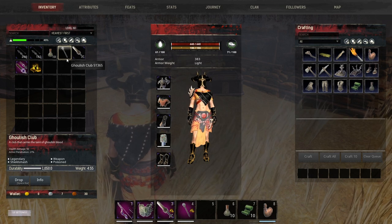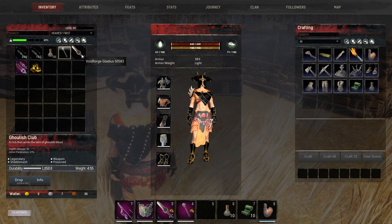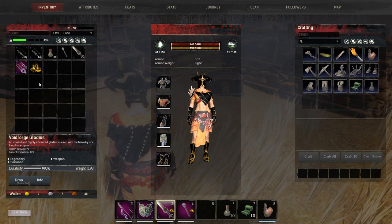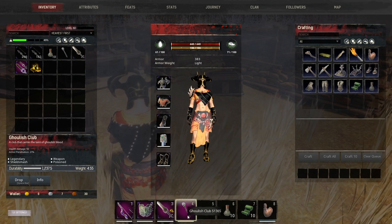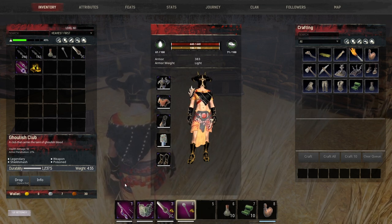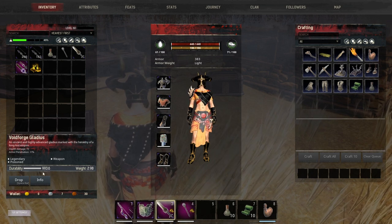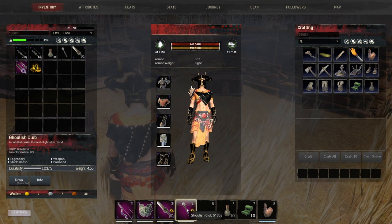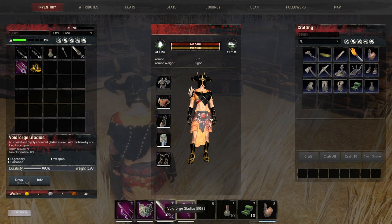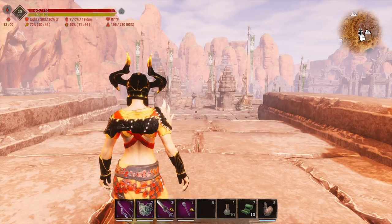One perk of using the Club is more durability. The default durability on the Club is 1650 and the Gladius is 1324.8. Once you add the Bile mod, it actually brings durability down — the Ghoulish Club goes to 1237.5 and the Gladius goes to 993.6. So you're going to repair less and use less Eldarium to repair. That's pretty much it for the build.